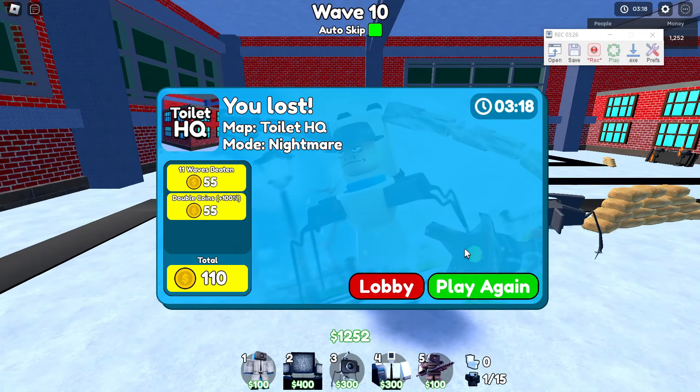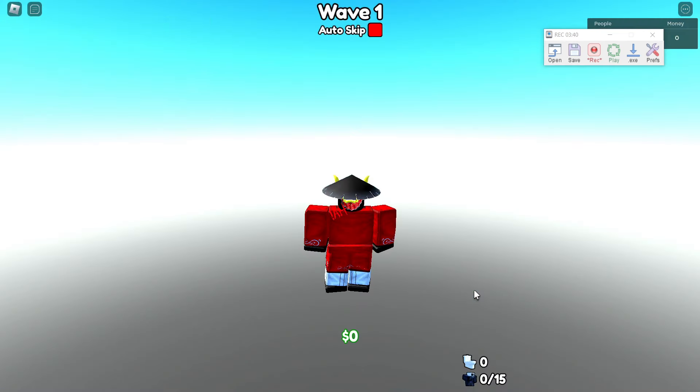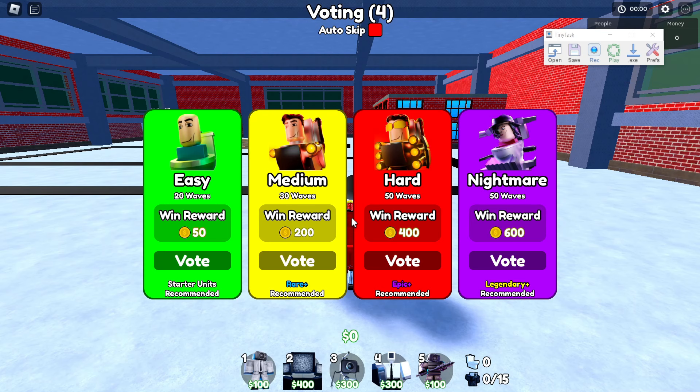Now wait about 5 seconds and press play again. After you load in again, wait until there are 5 seconds left and stop the recording. Now you can save this recording and use it every time you want to AFK farm.